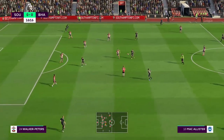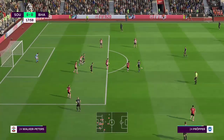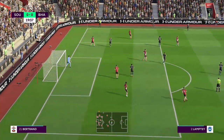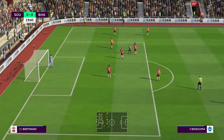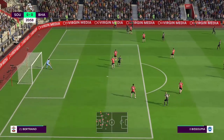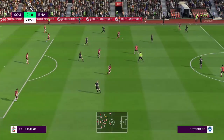Plenty of forward momentum here but can they produce? Davy Propper, Dan Byrne, McAllister — they really look after the ball when they have it. Yves Bissouma has it, an attack full of promise, and the defender takes care of business. Dale Stephens has it, crossing possibilities — it is to be a throw-in. A dangerous-looking attack, good idea on that particular move, but not to be.